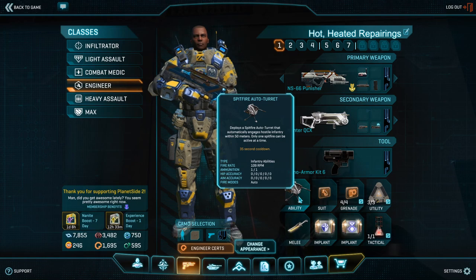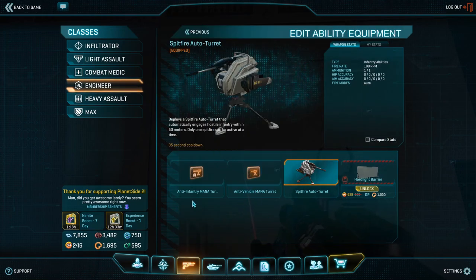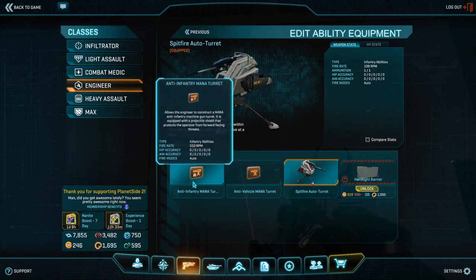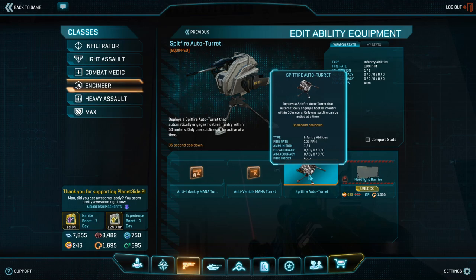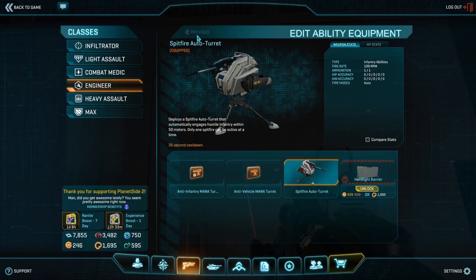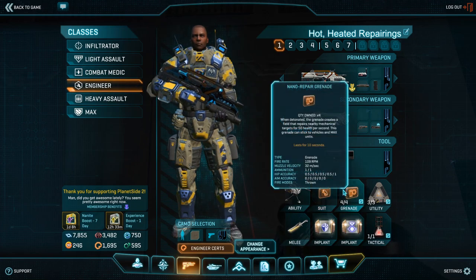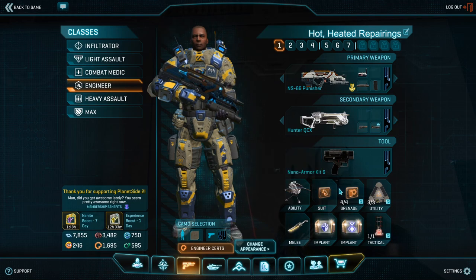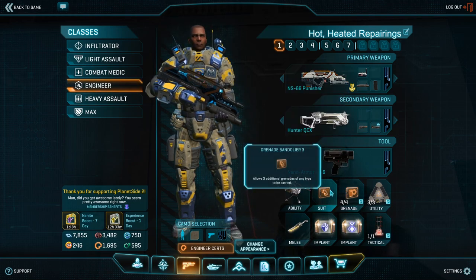The other two mana turrets in the slot are not exactly useful for our role as a pocket engineer. They have their uses — yes, and I do believe that the anti-vehicle turret is just criminally underrated — but let's move on. Next up we have our suit and grenade slots, and for the pocket engineer there's only one choice in these categories, which is the Nanite Repair Grenade coupled with a grenade bandolier.